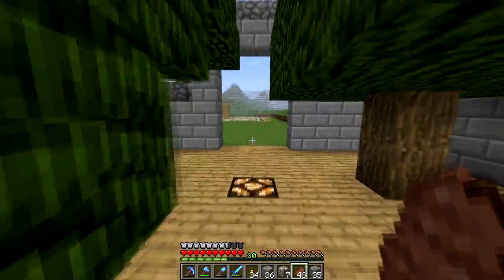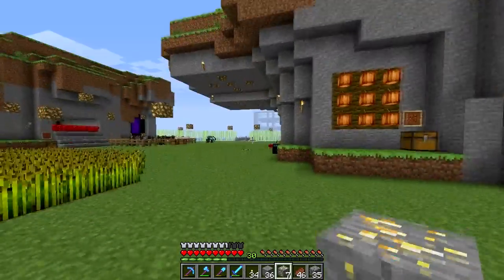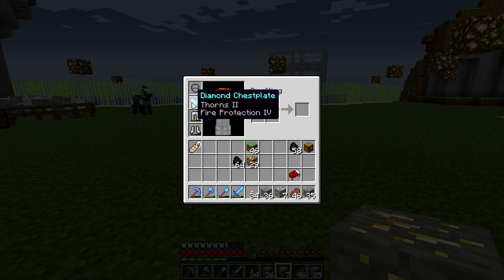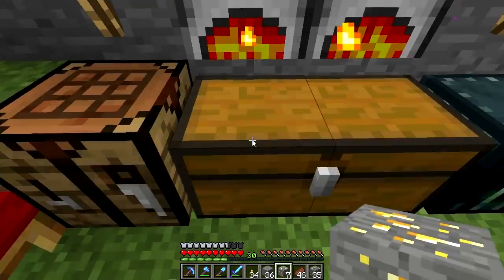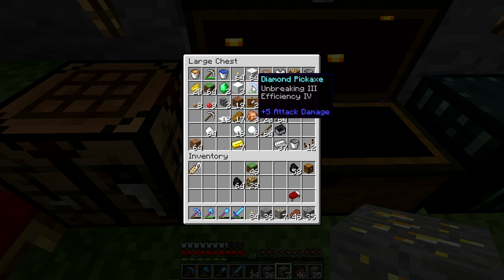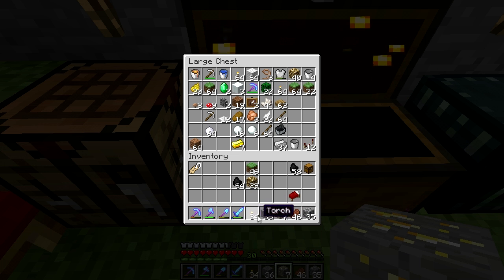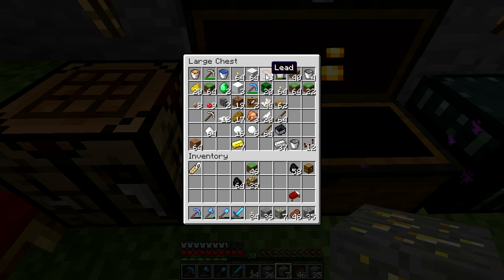So the last two things we are going to do this episode are: make an anvil, and then put the name tag on our horse, and then do a level 30 enchantment. Not sure what we're going to enchant yet - I do have a diamond chest plate but that had a not-good enchantment. I still haven't used this Unbreaking 3 Efficiency 4 pick at all, so I don't think it'll be on a pick since we already have two. It might be on a sword.